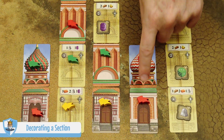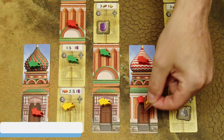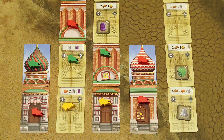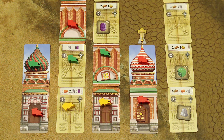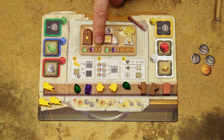Each completed section can be decorated with one decoration. Bases can be decorated with a door, middle sections with an arch, and domes with a cross. You can decorate any completed card, not just your own section. Each decoration requires certain resources: doors require wood, arches require stone, and crosses require gold. If you also add jewels, you can score prestige points.